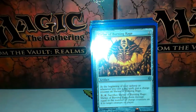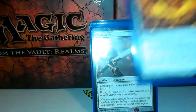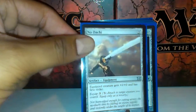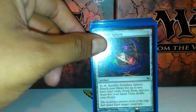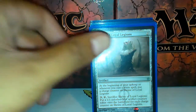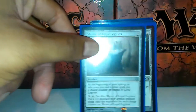Shrine of Burning Rage. I'm not running all the shrines — I'm only running two of them, so the red one and the other shrine I run is Shrine of Loyal Allegiance. I think these two are just the two most solid ones overall without any support.